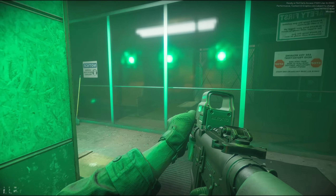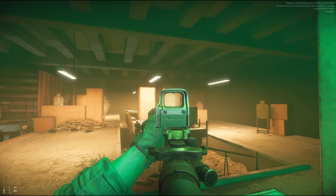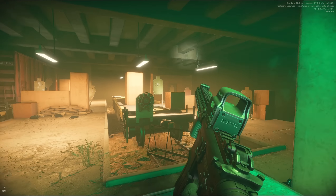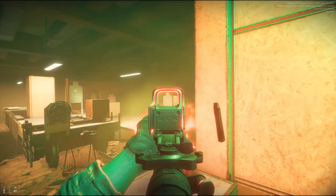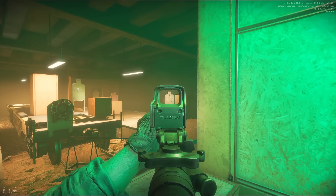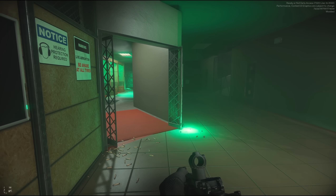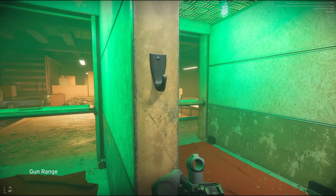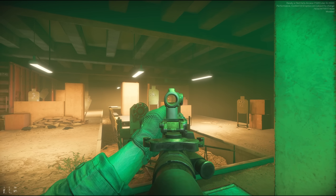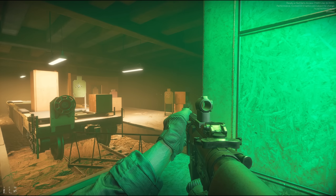Next we're checking out the MK1 carbine, which is also a new AR addition. We'll check it out unsuppressed first and then throw a suppressor on it. These names are changed for legal reasons. As you can tell, it does have a unique sound compared to the other AR platforms. Smooth animations — let's try full auto. As far as full auto goes, I can tell it has a lot less recoil than the HK, but not by that much. Let's throw the suppressor on — I really do like how it has a unique sound for the suppressor as well.